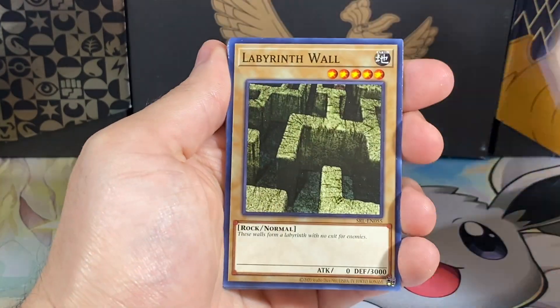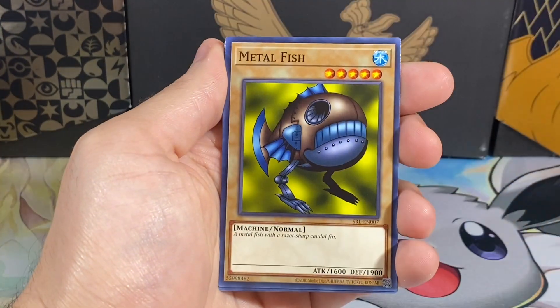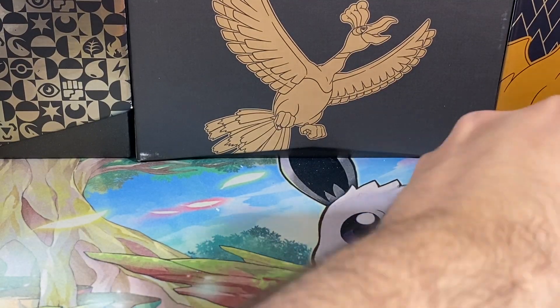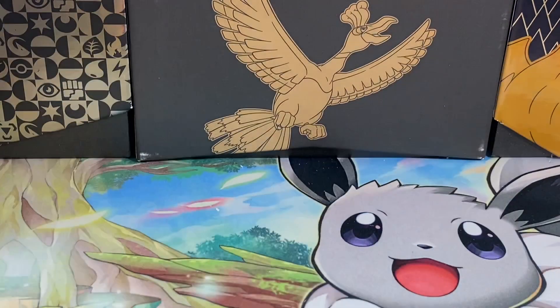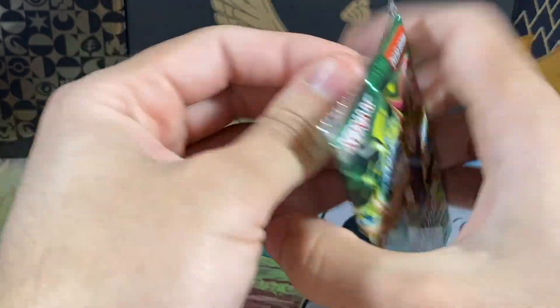A Ryoran. Peacock. Labyrinth Wall. Raya Waguardian. Manga Ryoran. A Sonic Bird. Metal Fish. Electric Snake. And a Crab Turtle. Very nice. I'll just kind of keep those on the side - not sure which ones I'm missing, so I'm just going to go through these one by one.